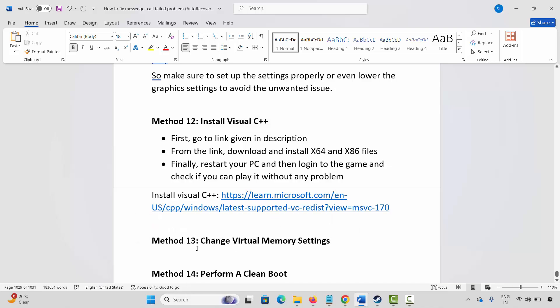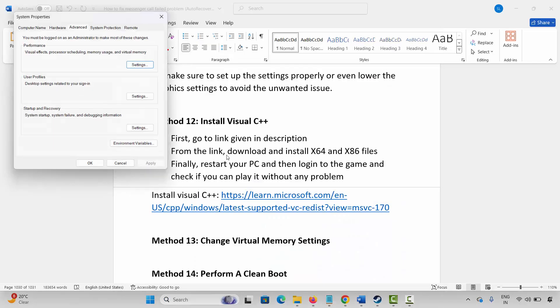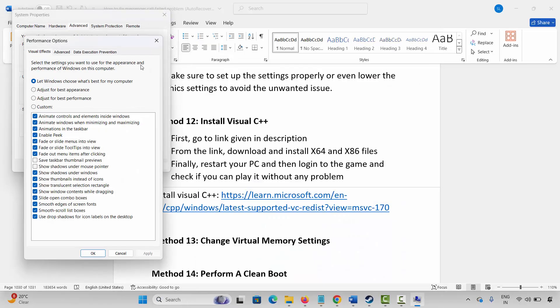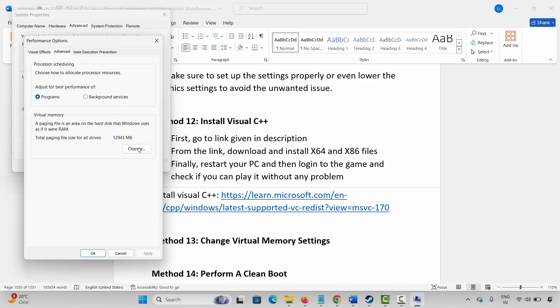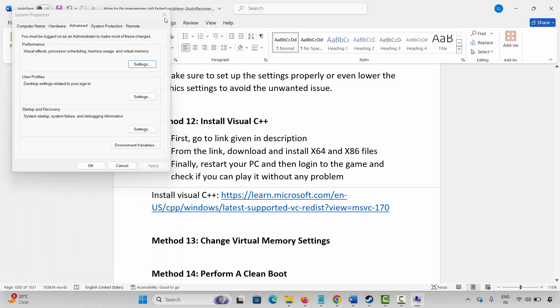Next method is to change virtual memory settings. Go to Windows search, search for view advanced system settings, click on settings, click on advanced, then click on change. Select the drive where your game has been installed. Click on custom size. In the initial size, type 1228. In the maximum size, type 24576. Click on set and then click OK. Once done, launch the game and check if it's working now.